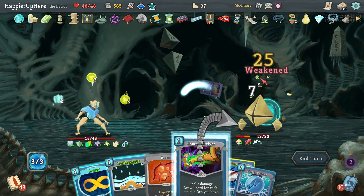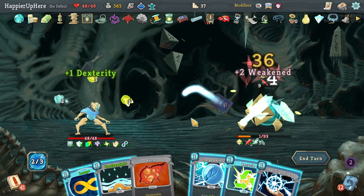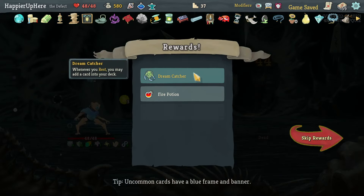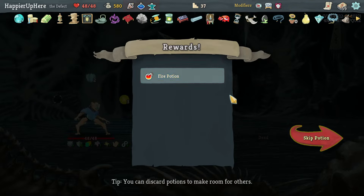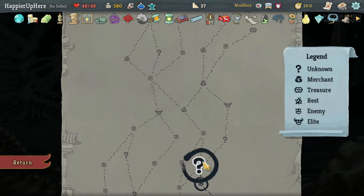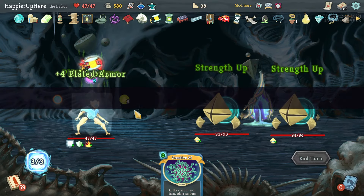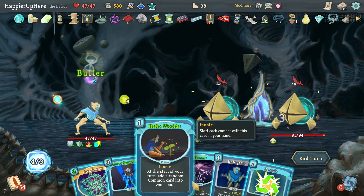Go for the Ice, Compile Driver one, Compile Driver two — kill with the orb, and Loop finishes it too. Got Dream Catcher: when you rest, you may add a card to your deck. That might make me consider resting — though I don't need a Fire Potion since I've already upgraded everything I need.